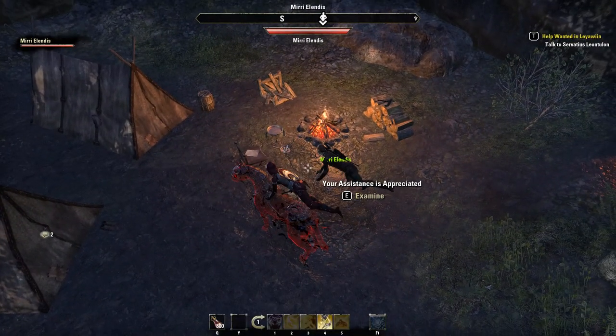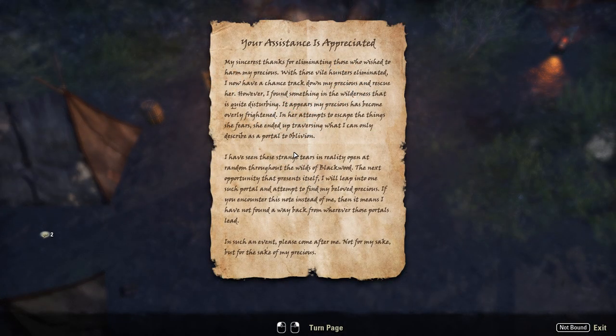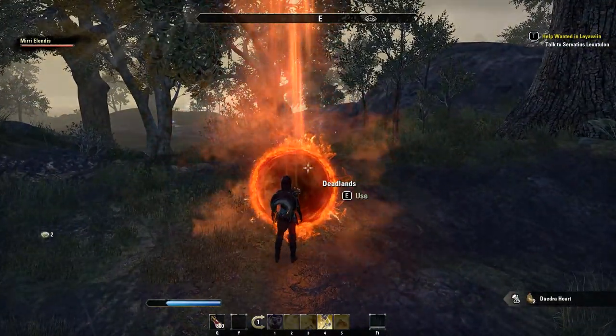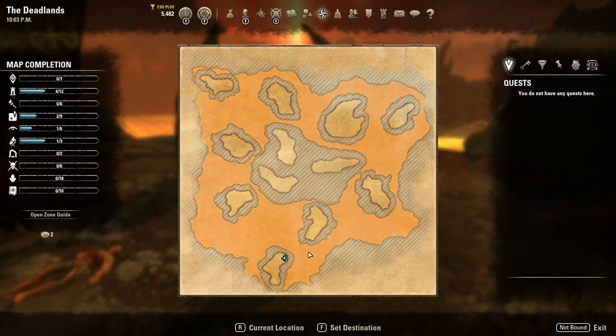Now return to the camp where you will find a new note. The note indicates that he went through an Oblivion portal to find his precious and he asks you to come in after him. Oblivion portals are the new world events with Blackwood, so you will need to find one and jump in. Oblivion portals are the entrance to the Deadlands, which is a public dungeon.